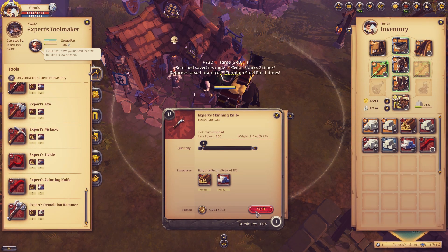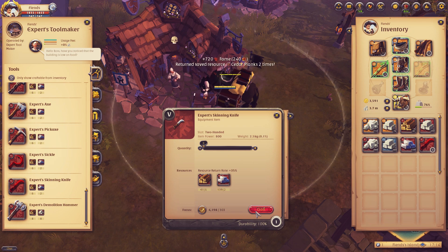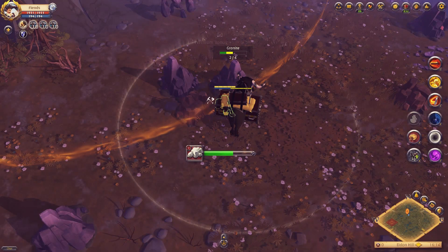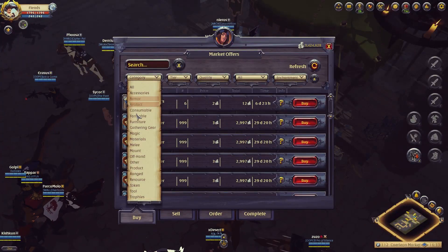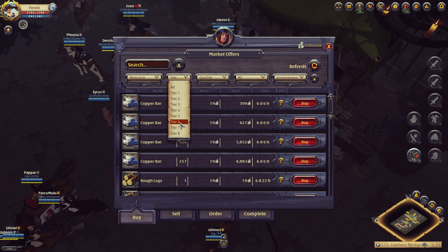As an example, if you and another player have the same number of focus points and resources, you can produce more skinning knives with 44 mastery levels than the other player with only 4 mastery levels. So the more you craft, the higher your crafting focus bonuses rise, and your return in resources starts to add up. Next thing you know, you're having to gather less resources — or better yet, buy less resources — and soon you'll have focus points left over to use crafting and refining other items.